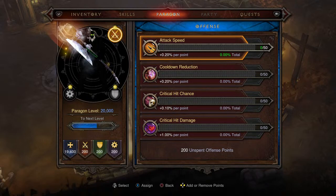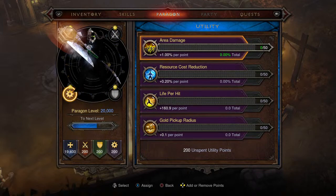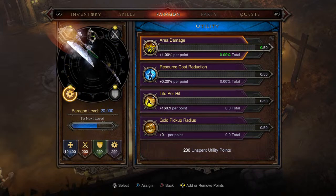Quickly touching on paragon: put everything into vitality. For offense, attack speed and cooldown reduction are good. For defense, armor and resist all are the two I'd suggest. For utility, gold pickup radius to get it to 80 yards.